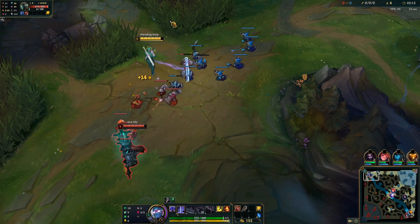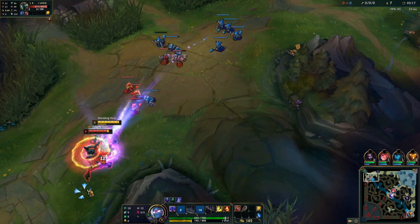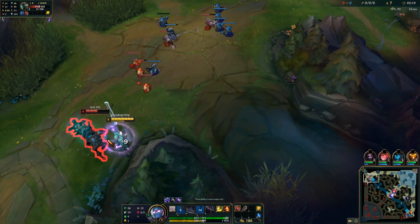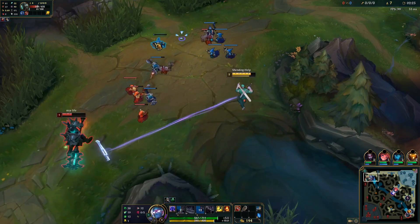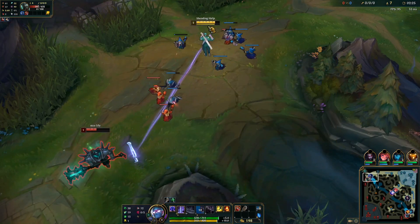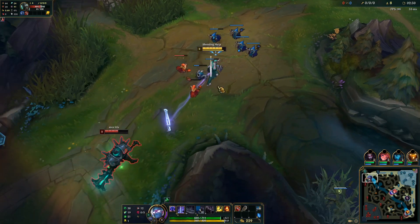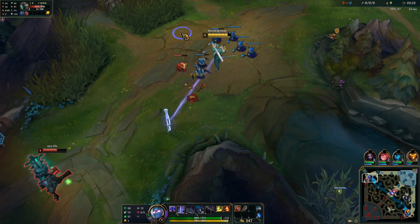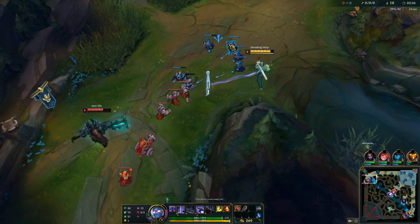So now I'm gonna hit level two after this minion here. He walked in range - that was a mistake by him. Okay, really good trade there. That's what you want. After the first trade, his counterplay diminishes very, very much. So now he won't really be able to counter trade in a long trade once I hit him.